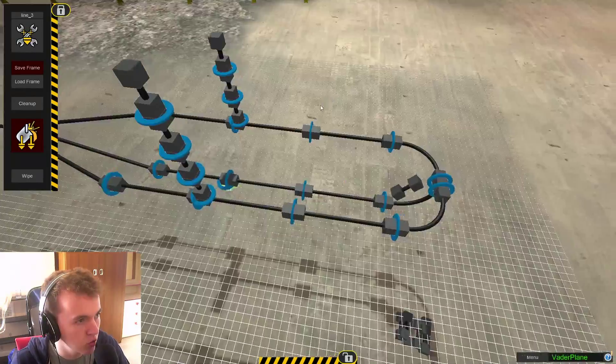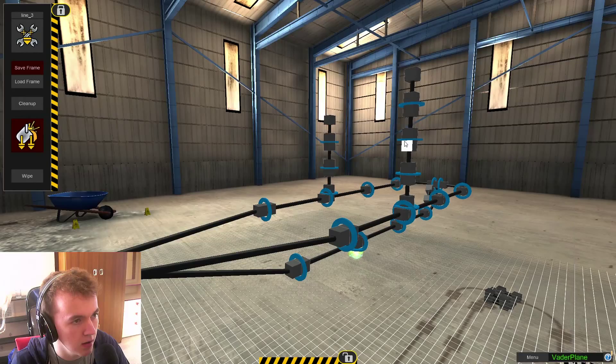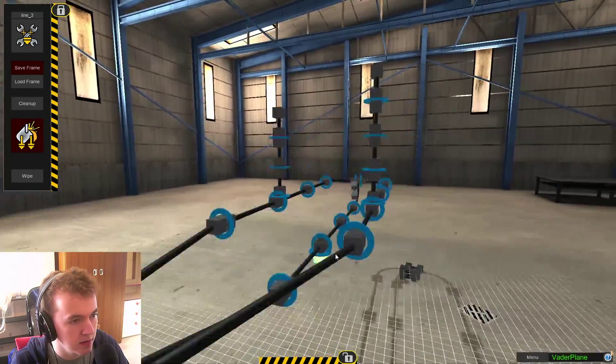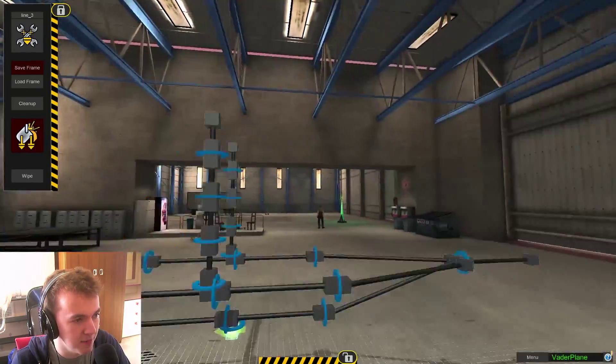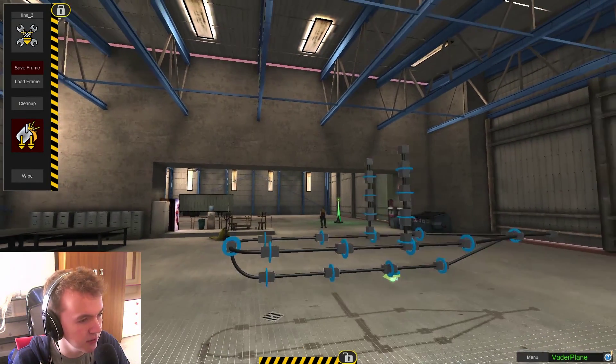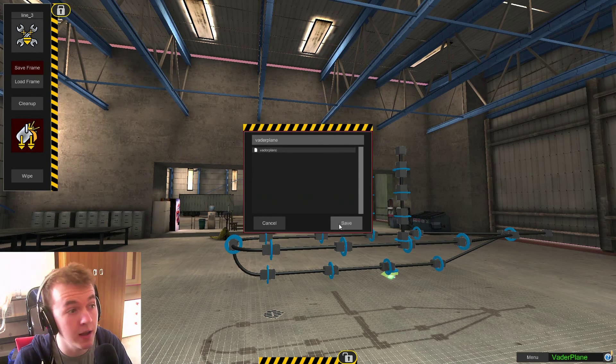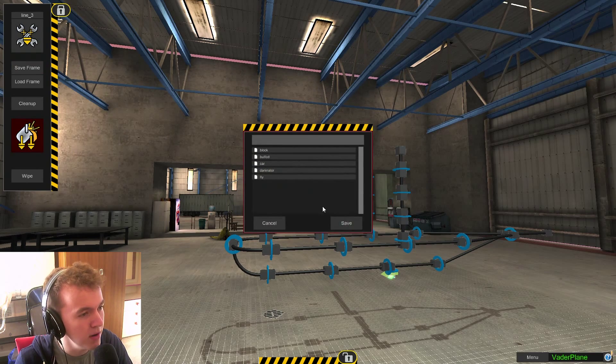Yeah, let's make a triplane — let's do that. And the other side too. So we'll have one wing here, one wing here, and one wing there. Those should be the same height — should make a good triplane. I don't think we need anything else in the frame; we could always add little bits later. Anyway, let's save the frame. It's going to be called the Vader plane. Imaginative, I know.